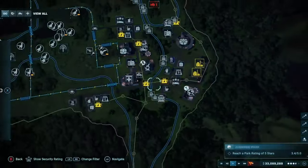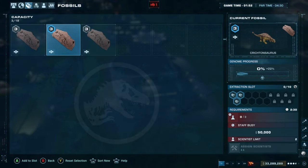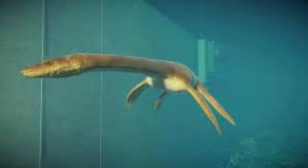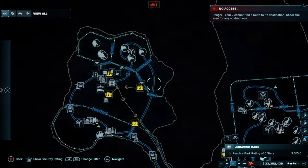An aquatic expansion definitely needs some new species. The problem with our current aquatic reptiles is that they're all very similar. The major problem is that we have four plesiosaurs: Attenborosaurus, Elasmosaurus, Plesiosaurus, and Styxosaurus. We definitely need more variety in our aquatic reptiles.